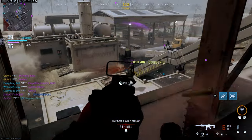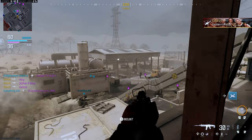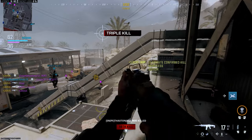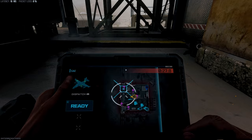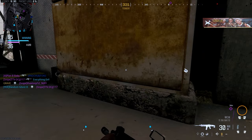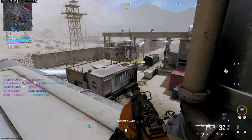Then we have the Jack Double Barrel Kit for the AMR9 SMG. This kit creates two stacked barrels that fire simultaneously, offering twice as much downrange damage at the cost of some accuracy.